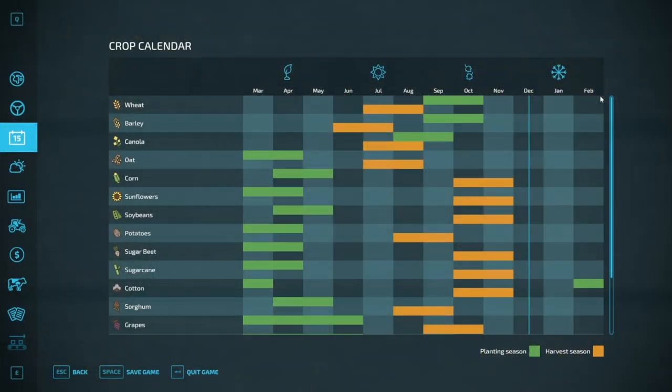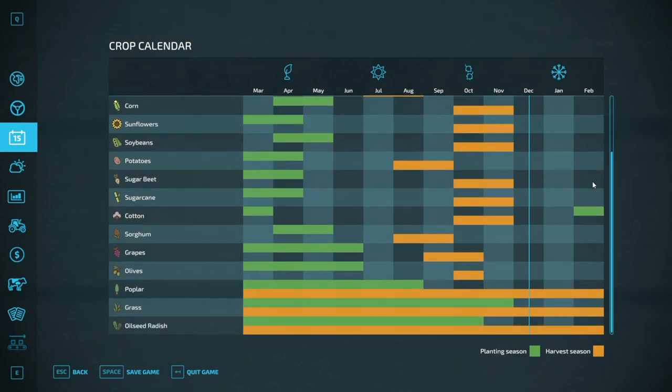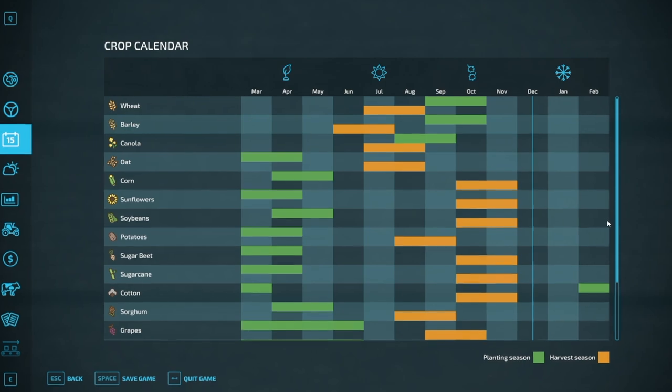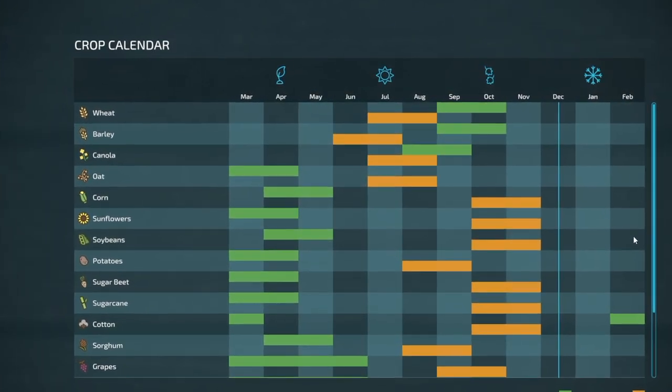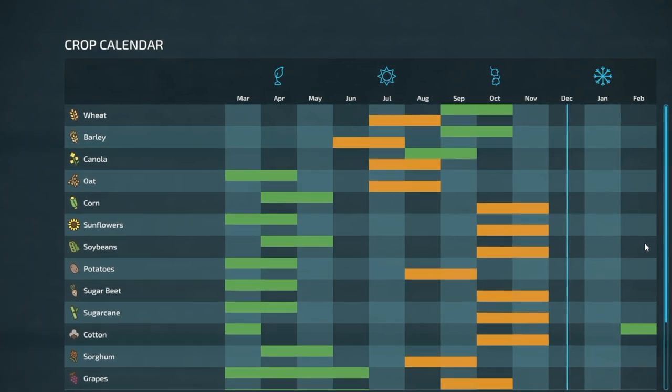The biggest change in gameplay that comes with the seasonal cycles is the new crop calendar. The crop calendar decides whether you can plant barley or must stay with cotton. For example, barley is a winter barley in our game, so you can only plant it in the autumn and it will grow until ripe in summer. This way, throughout the year you have to decide whether you can plant something or you cannot.